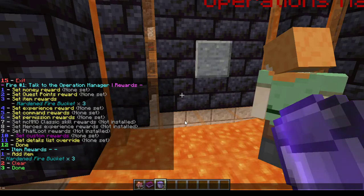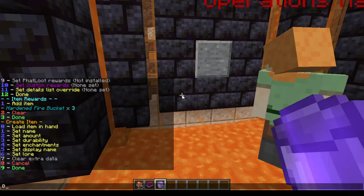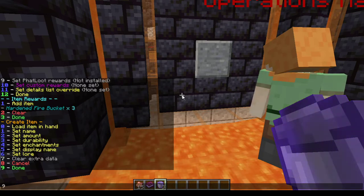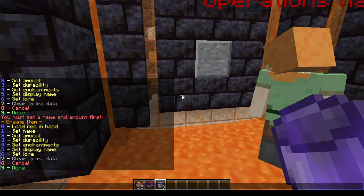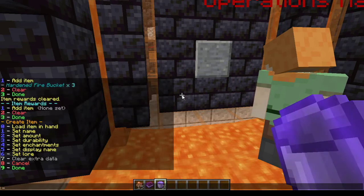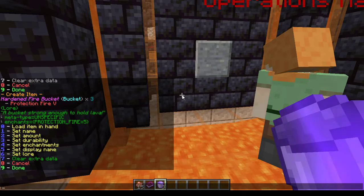Under option 12 — edit rewards — you'll see set item rewards: hardened fire buckets. There are several ways to do that. You can press add item and simply load the item in your hand using option zero, which I have right now, and it will automatically take the ID of the hardened fire buckets. But you can also just set a name, which I did — it's actually the Minecraft name. So you would use the name 'buckets.' Let me recreate it: if we clear it and do add items, I could simply load the item in hands, and you'll see it creates hardened fire buckets, bucket times three, with a lore for the enchant and the name.